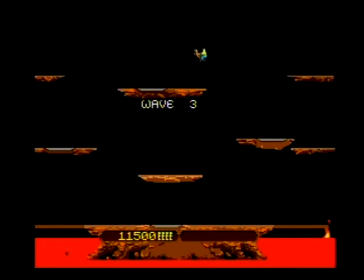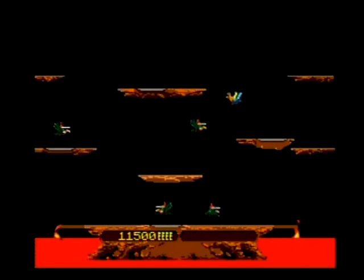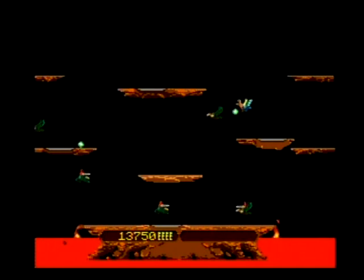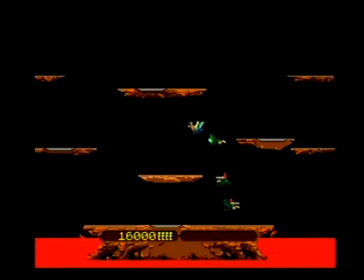The amazing thing about this conversion of Joust is that every button on the Super Nintendo controller — save for start and select — is a designated flap button, even the trigger buttons. And they all do the same thing; it's not different types of flapping, it's all the same flap. Why they did this, I don't know, but it's nice to have the option.